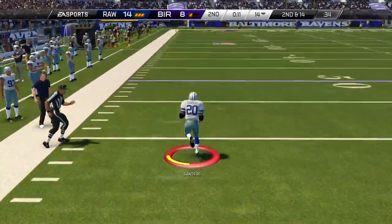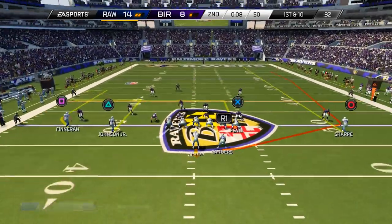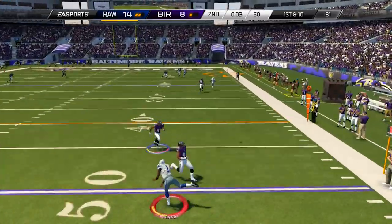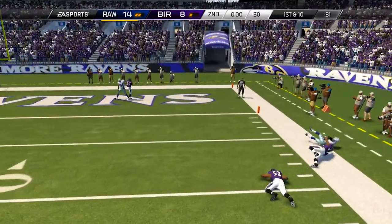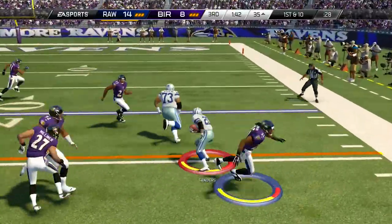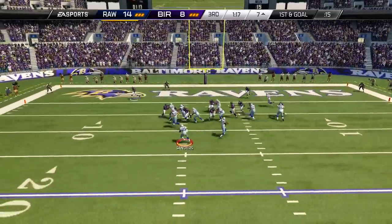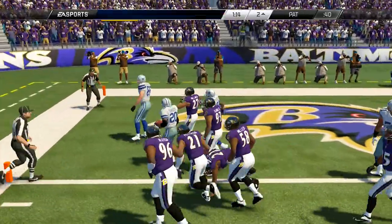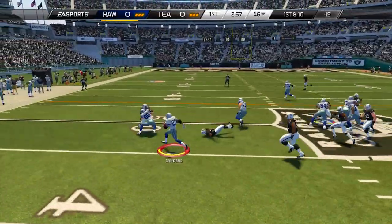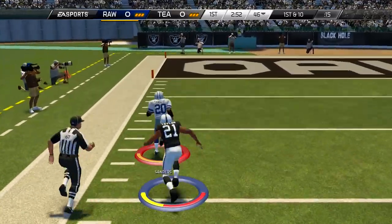I personally think this is the most overpowered running back in the game — there's no real question about it as far as attributes go. I will still say that the Donald Penn tight end card, which you're going to see in basically all of these highlights, is the most overpowered card in the game overall, because you can put it at wide receiver and it's the most amazing blocker you'd ever want to see. But when you combine Barry Sanders with Donald Penn and some of the other cards on my team, he is just an absolute animal.